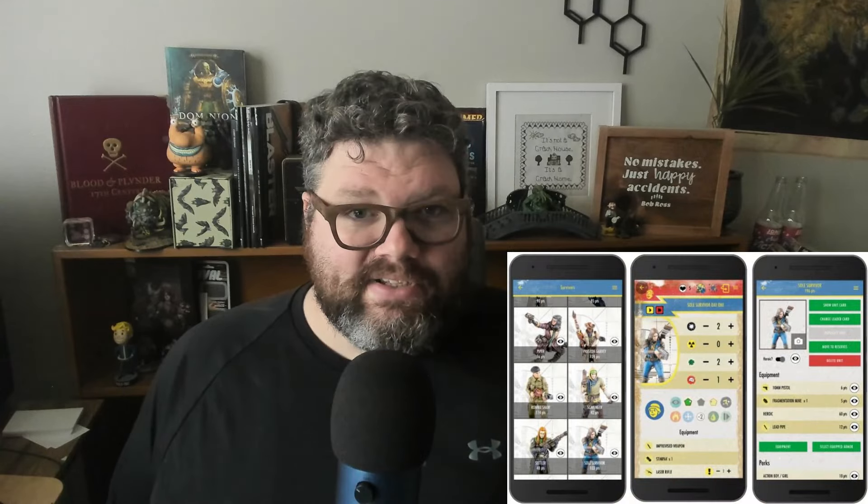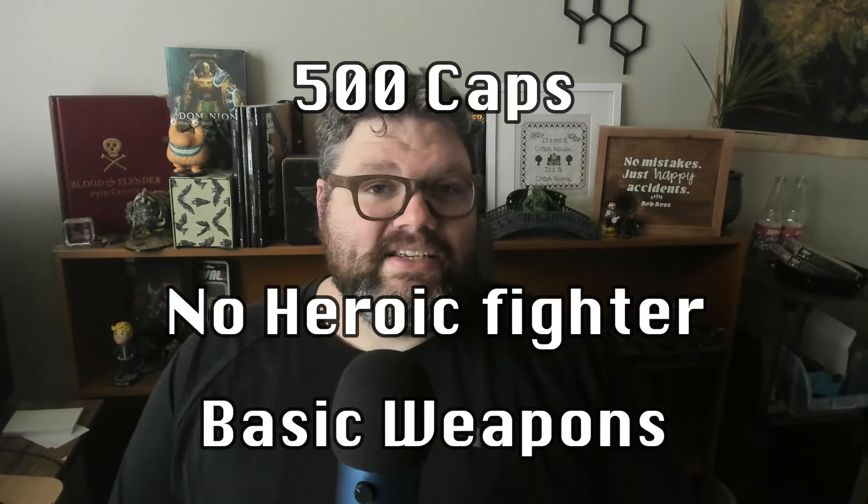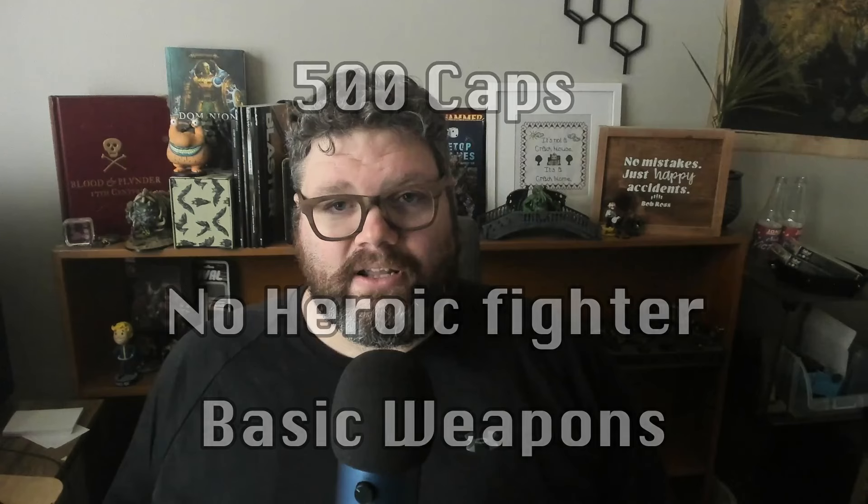To get us everything we need to get started, my suggested path for getting into the game is you have your core set of models, preferably the two-player starter set because it gets everything you need. You have the list builder app because it makes things simple, and a 500 cap list. This is really all that's required to play Fallout Wasteland Warfare at its most base and semi-balanced level. The mission pack is from the 2024 Adepticon event called the Dirt Haven Dustup, and I have that linked down below. It's very plain English and very simple.